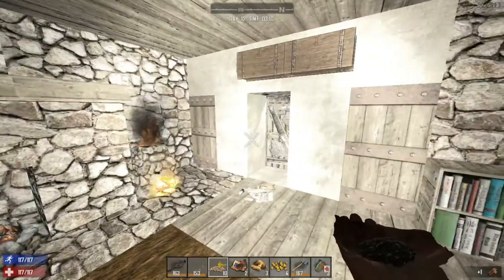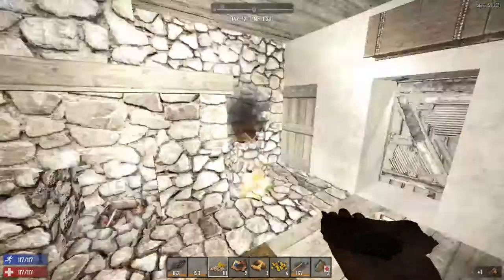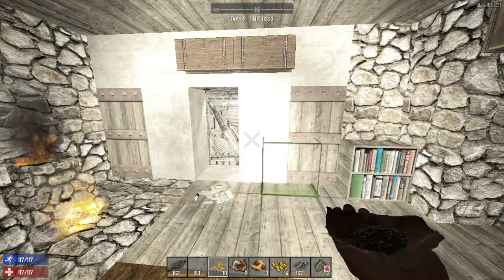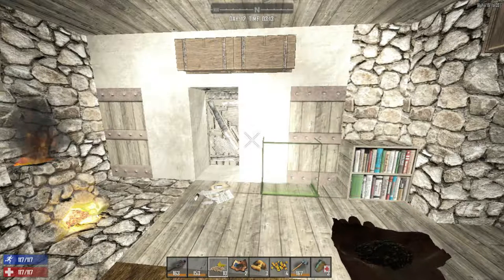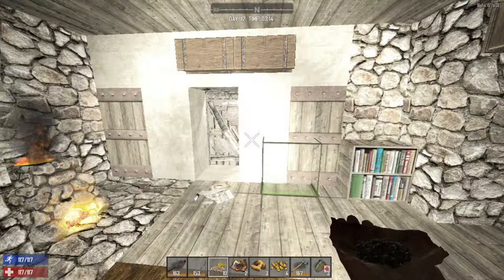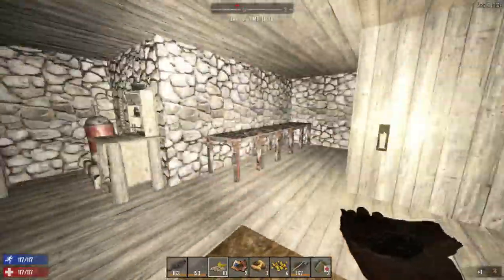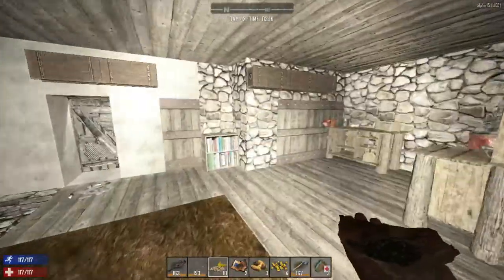On the day 14 horde, I'm probably going to place a regular spike in front of the door so they'll have to stand on it or destroy it before they can get in. But I'm hoping that with the extra rows of spikes, we won't really need that.